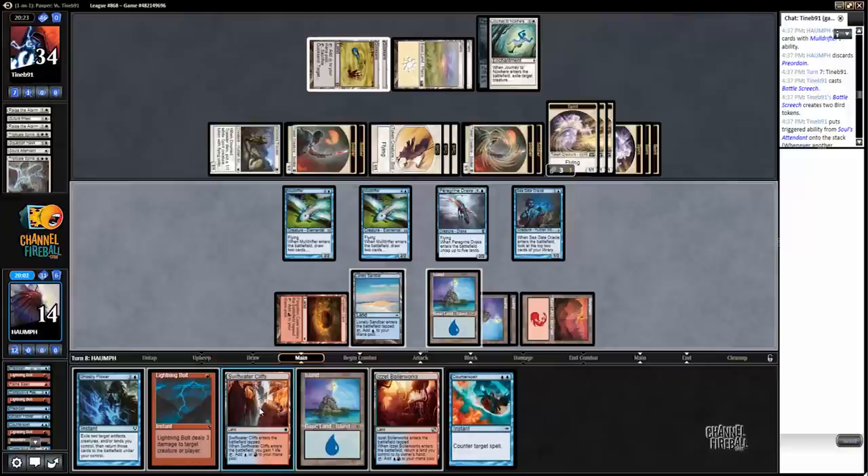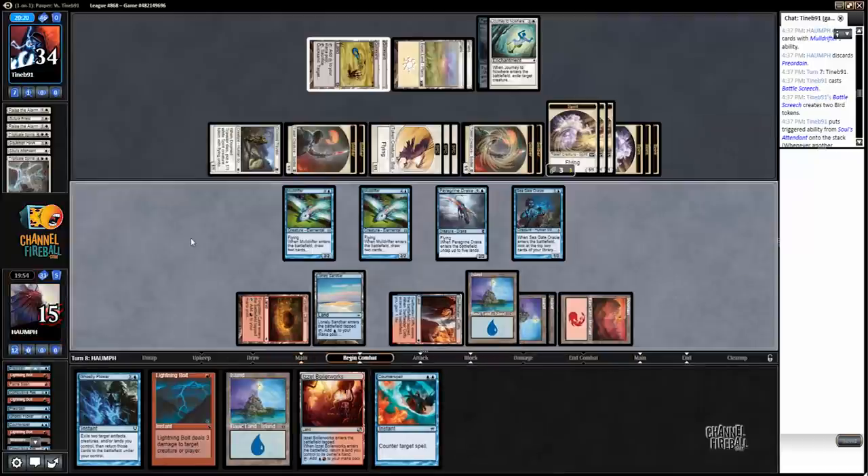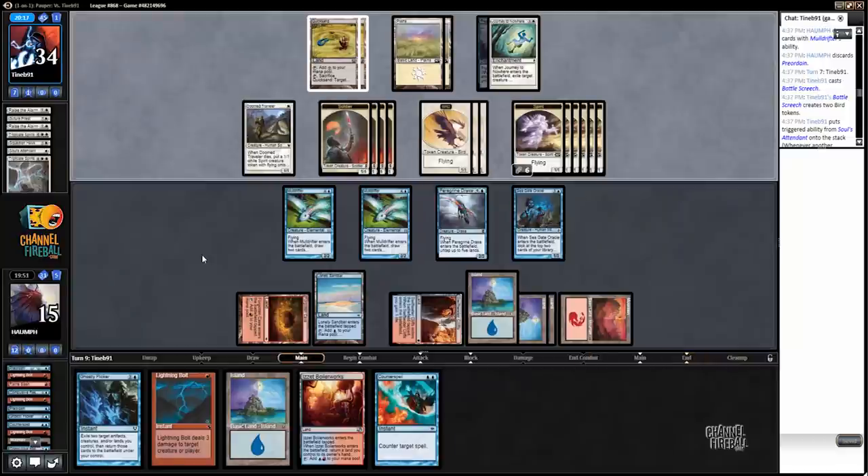So we go to 15 here. We can block four things, but my opponent has ten attacking creatures. I still have Counterspell up. We get to eat a lot of creatures, but I think my opponent is going to attack with everything next turn. And we're going to actually have to find the Archeomancer.